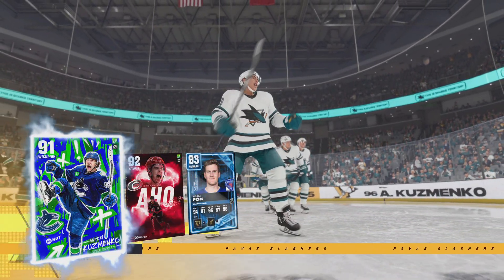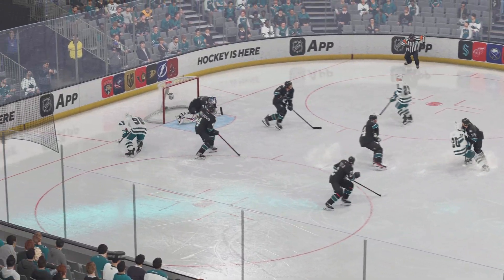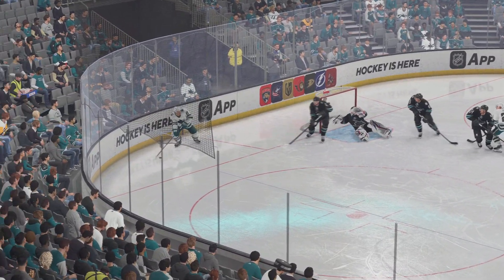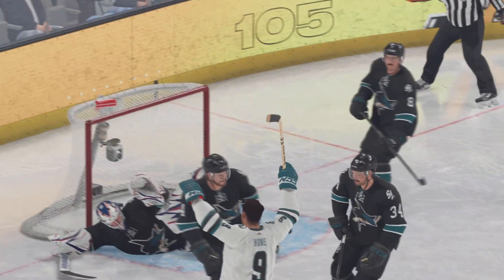He's having himself a game — flying around the ice. If I'm the coach, I'm just telling his teammates, get him the puck. That's what you call having a nose for the net. When you get in tight and you're sniffing around, you better get that puck off quickly because there are defenders all around you that are going to come and close.